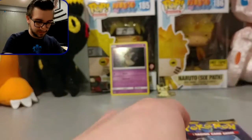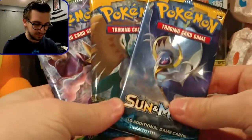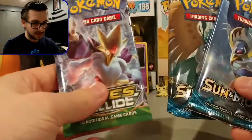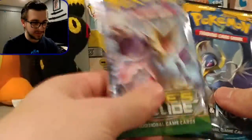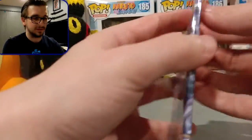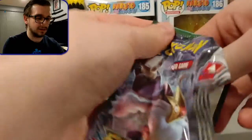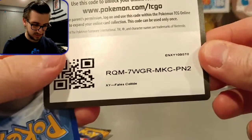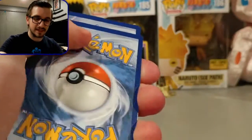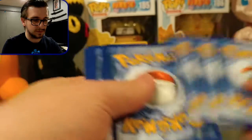We have the main event — two Sun and Moon packs and a Fates Collide pack. We're going to start with Fates Collide and then do the Sun and Moon ones. I haven't opened Fates Collide in a long time so it's definitely been a while. There's that code card — let me know what you guys get in the comments down below.